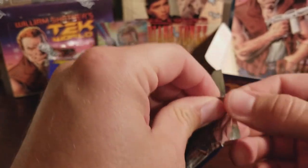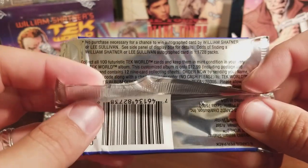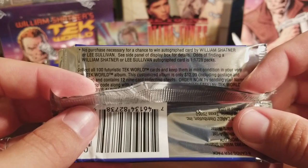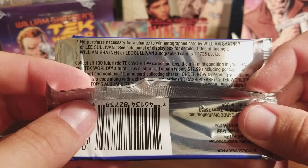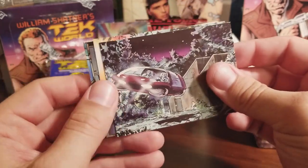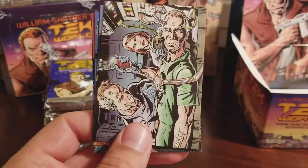I mean, if you're trying to collect the set it was probably okay, because we got a lot of cards in there, a lot of duplicates of course. Oh, I didn't even notice that — but there's the odds, guys. So you can have a chance to win an autograph card. The odds of finding a William Shatner or a Lee Sullivan autograph card in a pack is 1 out of 1,728 packs. Yeah, that's tough. There are 36 packs in a box, so y'all can do the math.